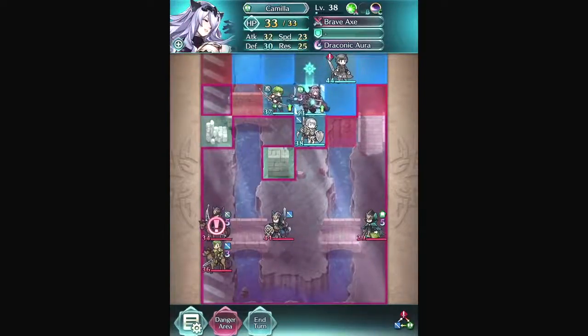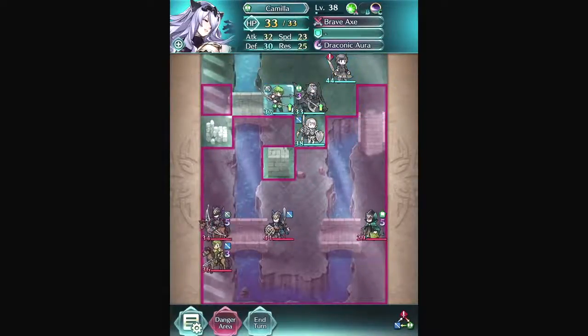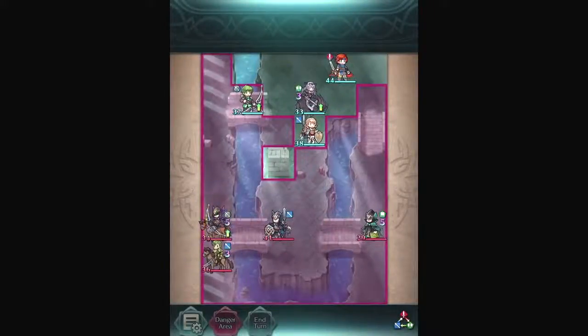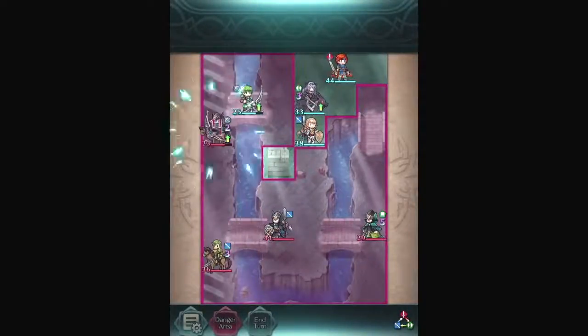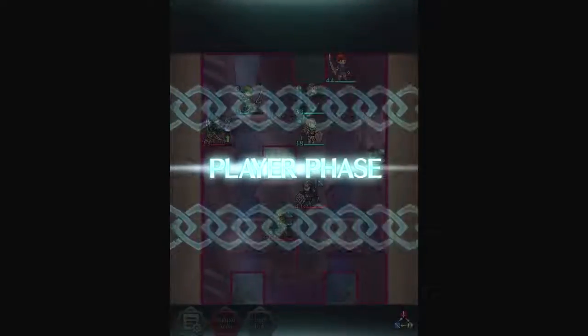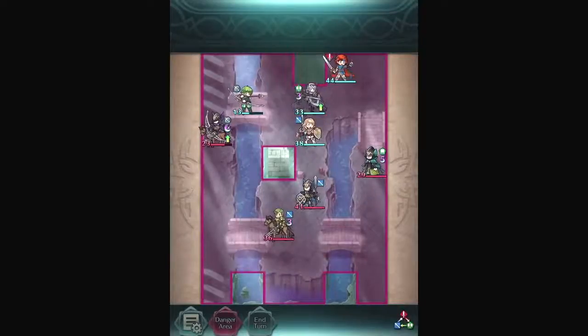Sharina might be able to tank here, but bows are super effective against flying units so I'm going to try and prevent Camilla from getting shot. I'll set Gordon up to absorb a hit — he's slow but tanky. I'm over-leveled for this so I'm not too worried.